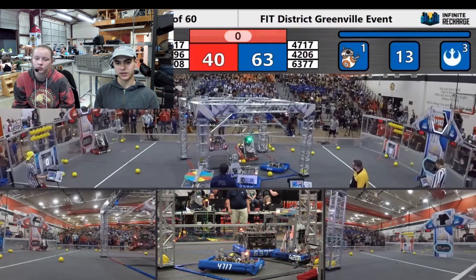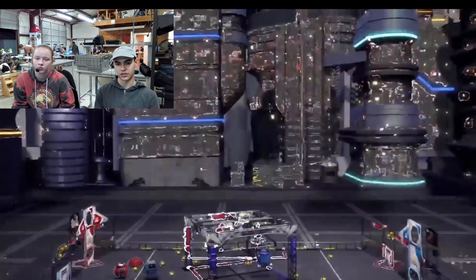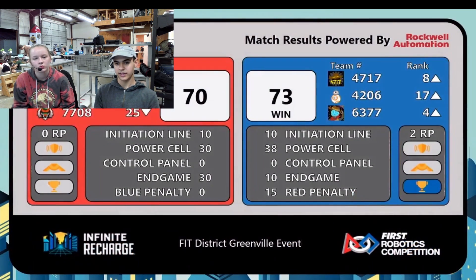Right here in the endgame, you can see they were trying to climb. The climbing this year was really cool — it was on that truss, and depending on how you were balanced you got extra points. In this case we won the match. It was really great. We got ourselves two extra ranking points and moved up to rank four. Match number nine — Blue Alliance wins, 73 to 70. Blue Alliance getting two ranking points.